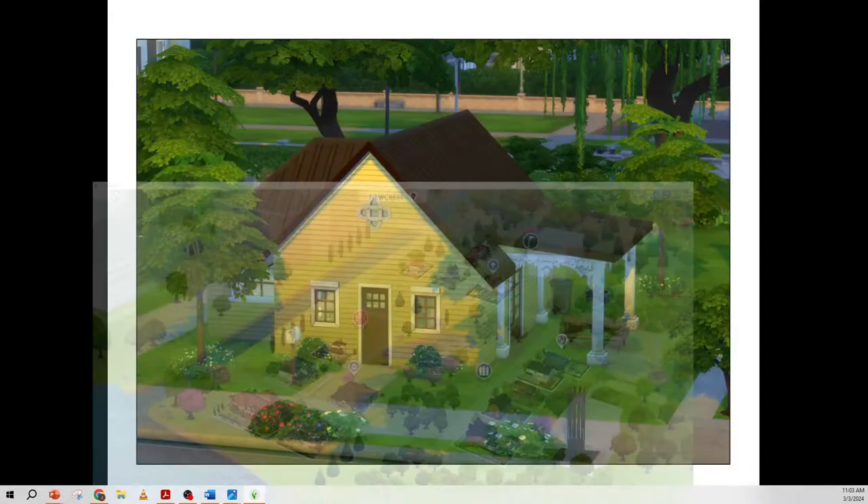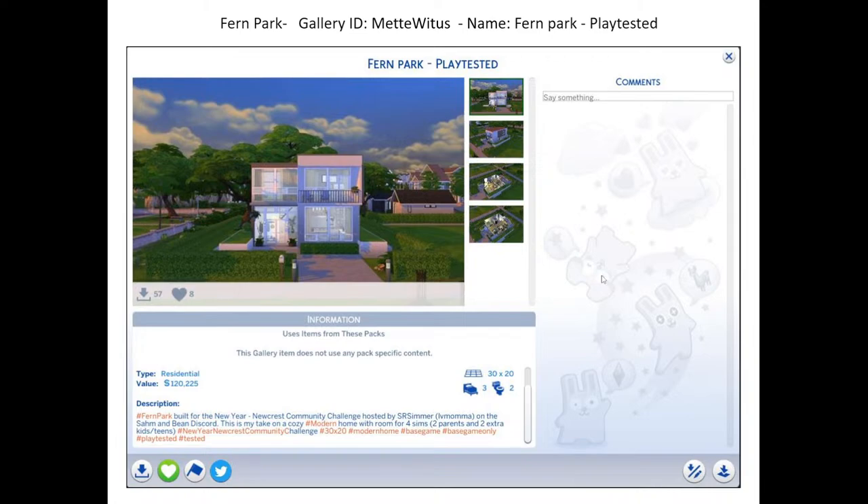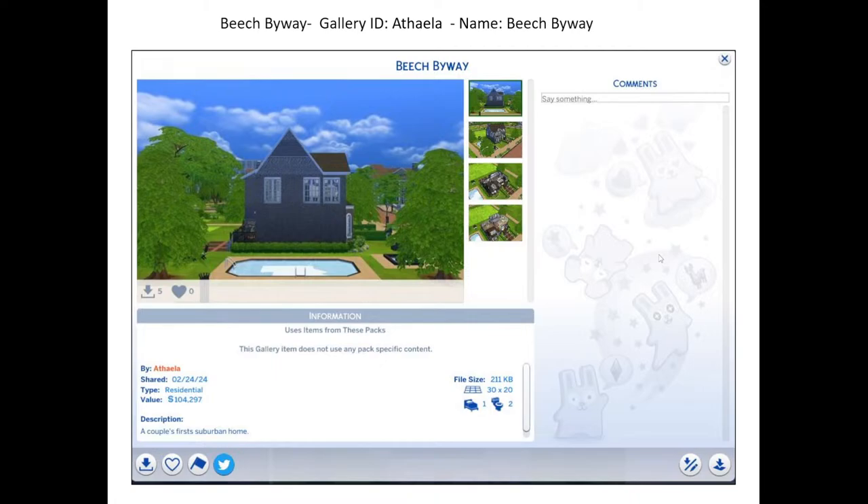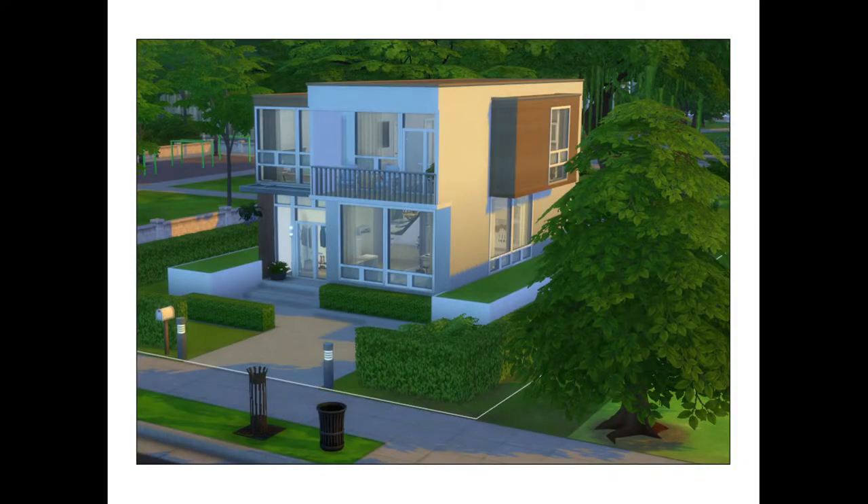Our next build is in the Fern Park lot, done by gallery ID Met With Us. It's called Fern Park, play-tested. Fern Park was built for the New Year New Crest community challenge hosted by SR Simmer. This is their take on a cozy modern home with room for four sims — two parents and two kids or teens. It's a three bedroom, two bathroom on a 30x20 lot and it looks great.